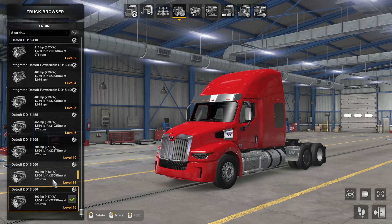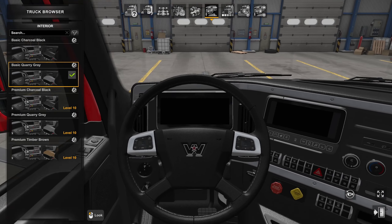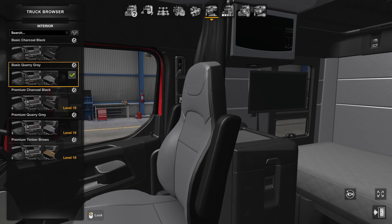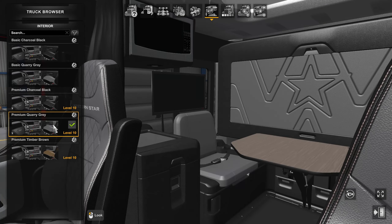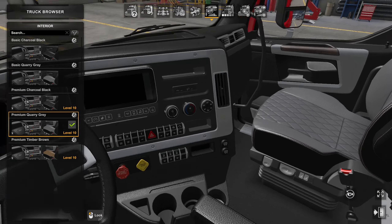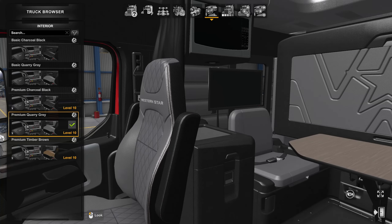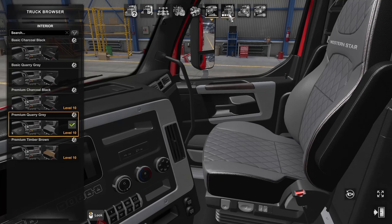For transmissions, we've only got a couple of choices: two Detroit 12-speeds — it's really just the ratios that are different between them. For truck interiors, we've got a few options: basic Quarry Gray, Charcoal Black which goes to the premium design, Premium Quarry Gray, and Timber Brown. I'm using the Premium Quarry Gray in the video; I really like the gray on the interior.